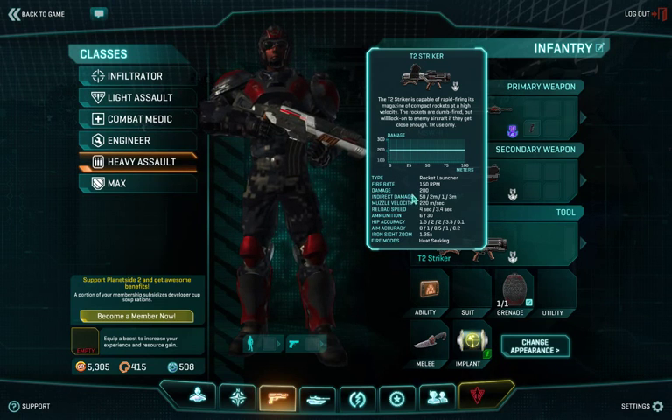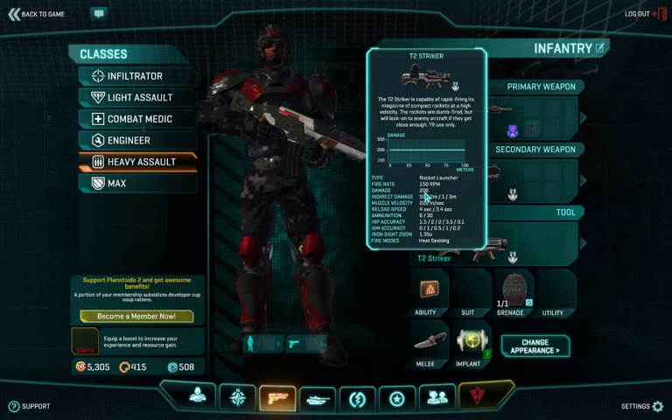Normally, the indirect damage gets added on top of the direct damage on a direct hit. I will showcase that in a moment, but let's begin with the Striker first.